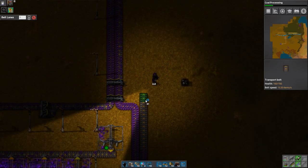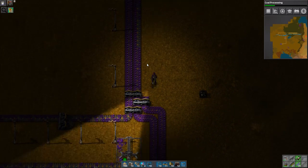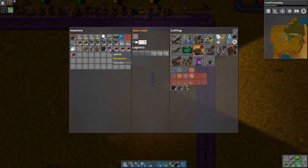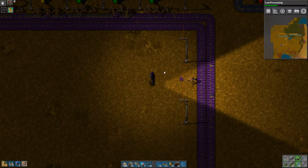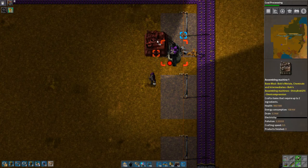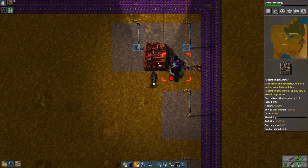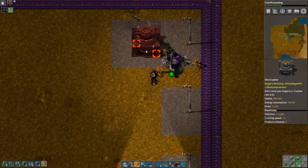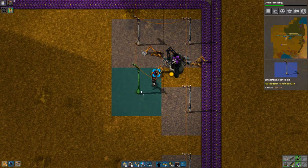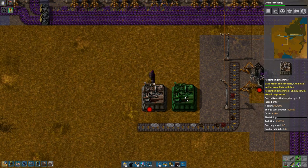I'm actually gonna pull this all the way up here so that I can get both belts filled if at all possible. And I'm gonna pilfer some of you into a crusher - into an omni-tractor, which is gonna do basic impure extraction, which is gonna fuel two crushers. And electric crushers please, gonna take two, three of you, which should be fine.